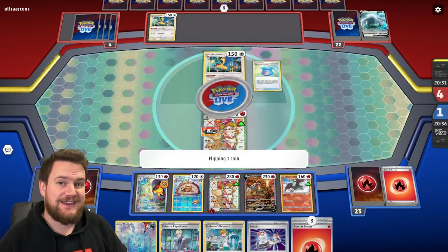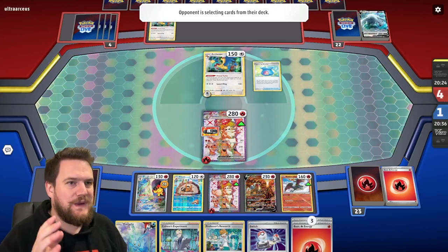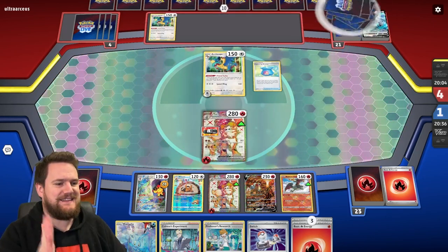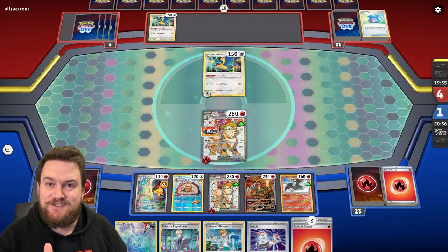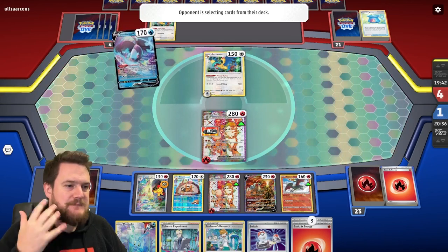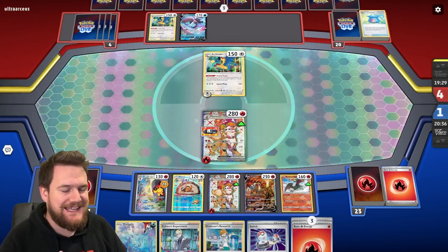Four prizes for them to take — it does not matter what they do this turn as long as one of our Arcanines stays alive. We should be able to take a big KO and win the game. There's Entei as a potential attacker, Radiant Charizard as a potential attacker, and the Arcanines themselves. We're going to win this game — there is nothing our opponent can do to stop us. Famous last words, I know — please comment below if I've stuffed this up somehow.